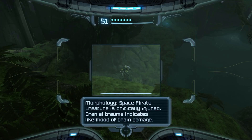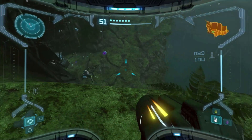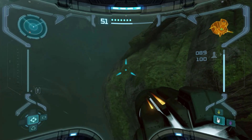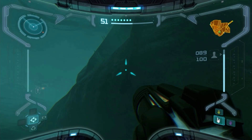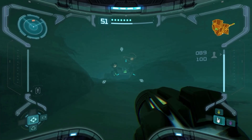We haven't seen something like that since the start of the game — there's a reason for that. If you look on the map, this is the Frigate Crash Zone: the remainder of the start of the game. The Frigate Orpheon has crashed onto Talon IV. A little weird that it crashed right here because it's about 20 feet away from where our own ship is. We can open the front door, but you're not going to be able to get too far into the Frigate for now — we need another power-up.